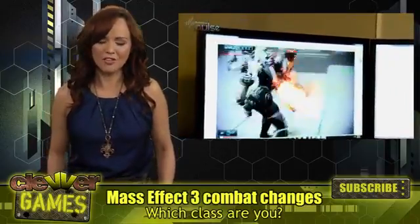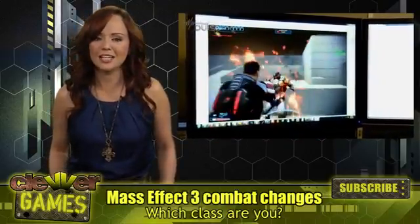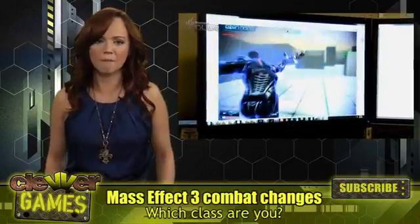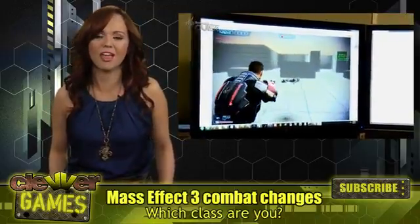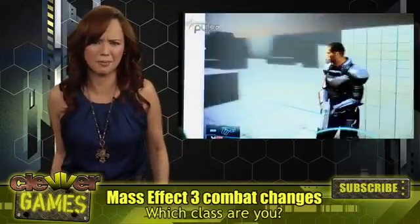Each class will have a new special melee ability. In addition to the Omniblade, which we've already seen, classes like Adept will get a one-handed biotic punch that hurls enemies through the air, and the Engineer will get a high-damage, low-force attack that resembles some kind of uppercut.